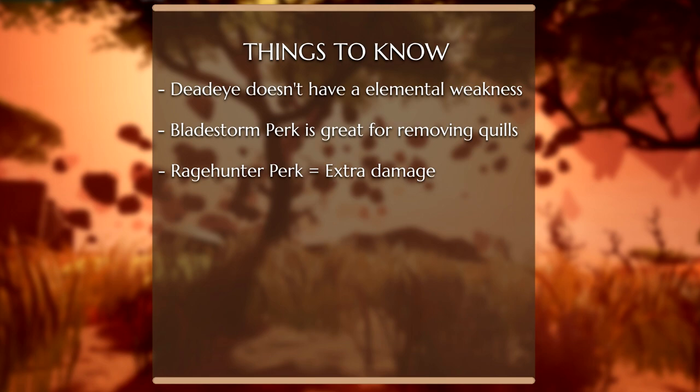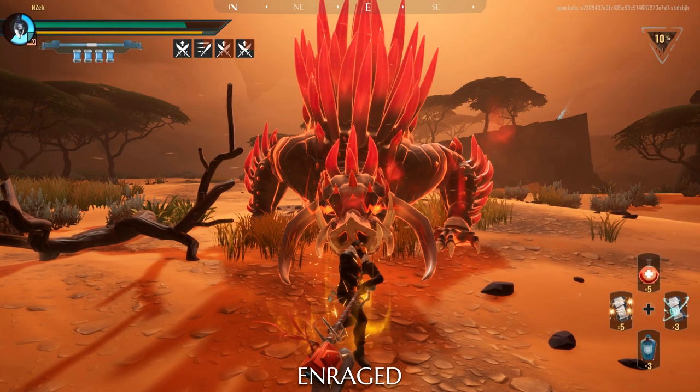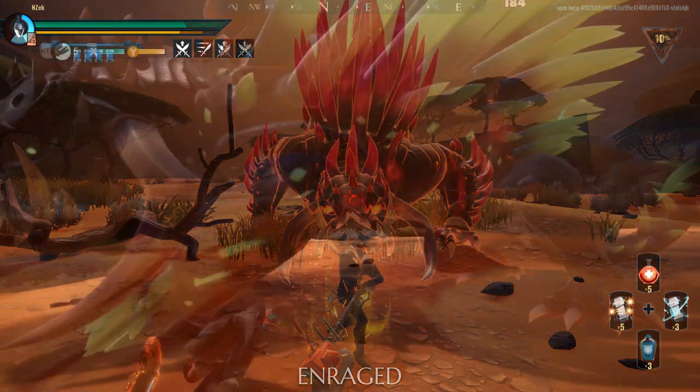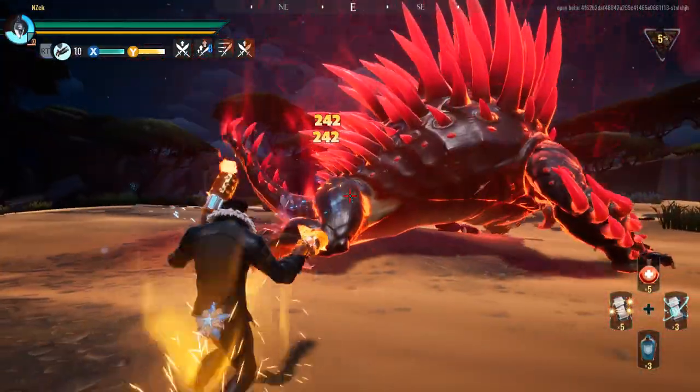If you're having trouble taking on the Heroic version of this Behemoth, the Shellshock Resist perk might help you out. This is what Porcupine looks like when enraged — we'll go into detail about this state later in the video, because this state will dramatically change the pace of this fight.